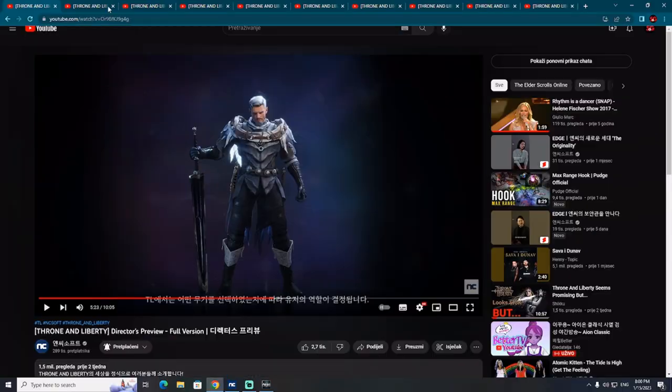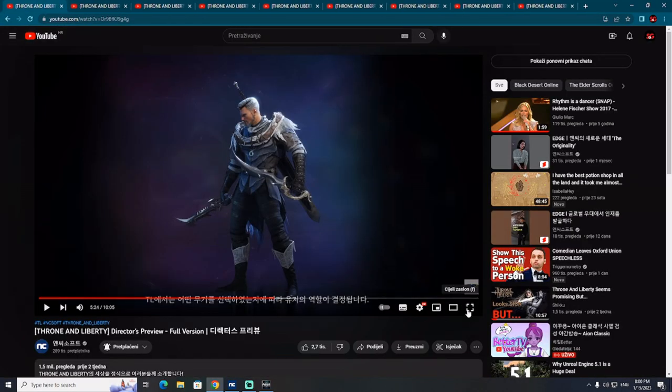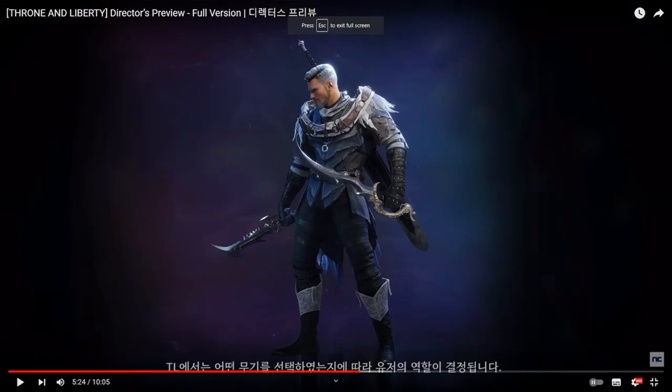The same character switches weapon, going into a melee combat style with a greatsword or swords. Again, the design is beautiful and reminds a lot of Lineage. The weapons are not exactly the same, but very similar in style. The side weapons on the waist are somewhere between a dagger and a sword — something in between.